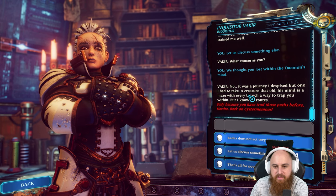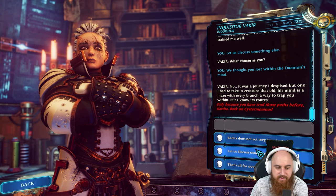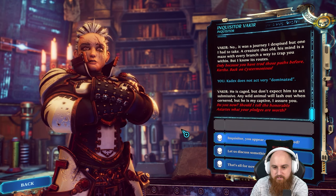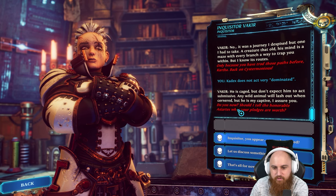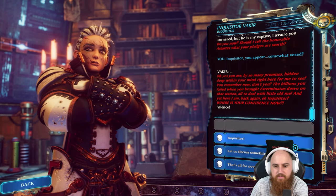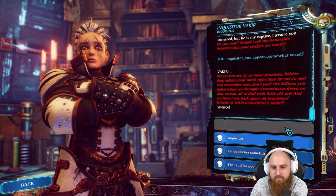A creature that old - his mind is a maze with every branch a way to trap you within. But I know its roots. Only because you have trod those paths before. A voice cuts in - Cartha Backhards - that's the demon prince. He is caged but don't expect him to act submissive. Any wild animal will lash out when cornered, but he is my captive. The demon taunts: 'Shall I tell the honorable Inquisitor what your pledges are worth?' The Inquisitor appears vexed by so many promises hidden deep within the mind.